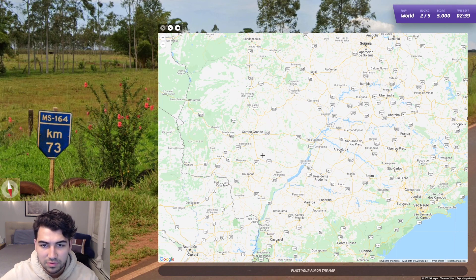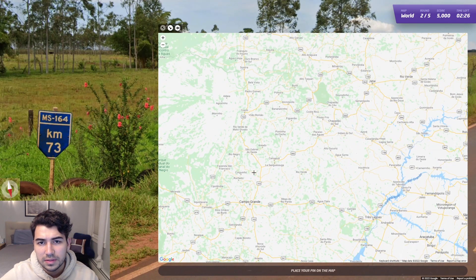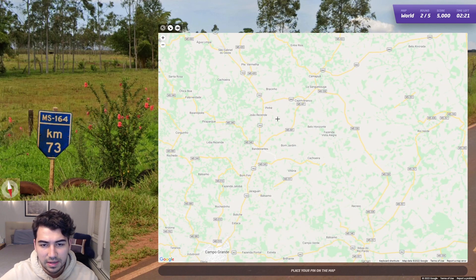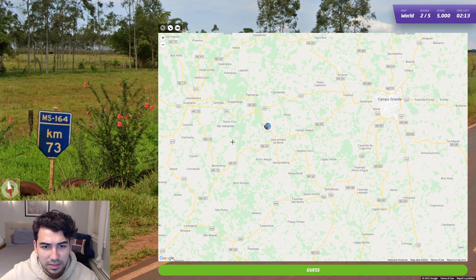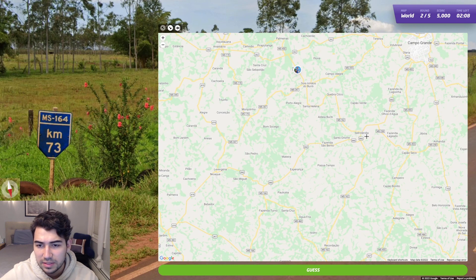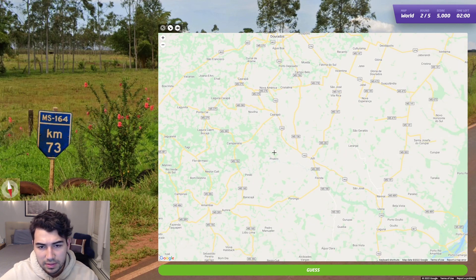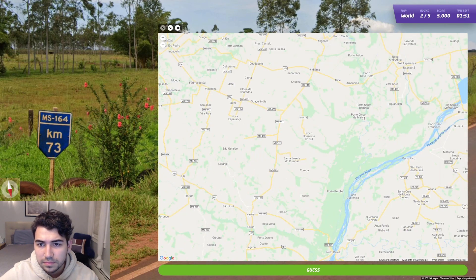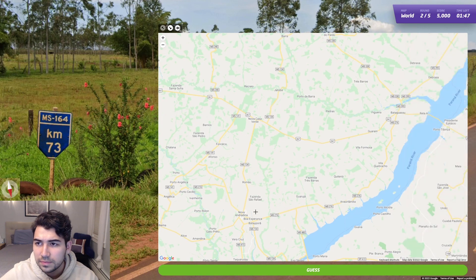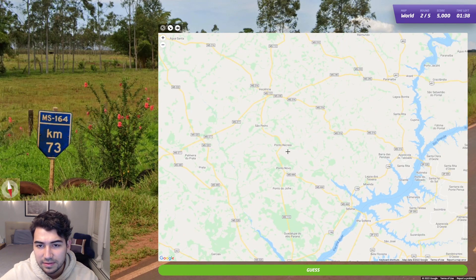The 164 will be the highway we're on. I see 163 — zoom in one more — yep, still no 164 visible. Let's zoom in more. It's an MS highway. I see 162 here, I'm going to click on it just in case. I don't know if there's any logical order to how these highways are numbered, but we're looking for 164. I see 160 down here. We've got almost half of our time left.